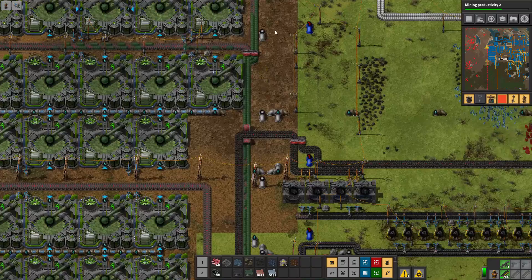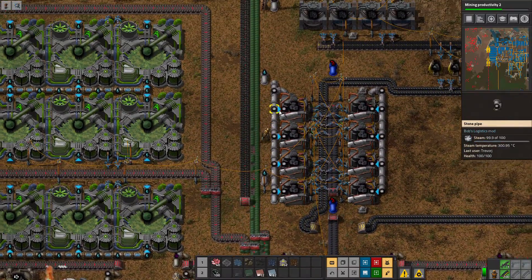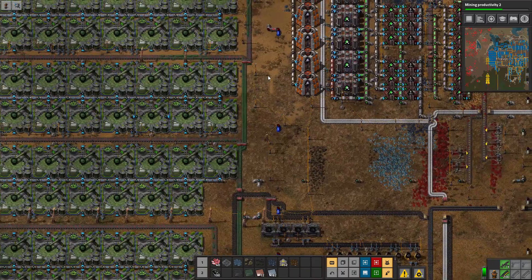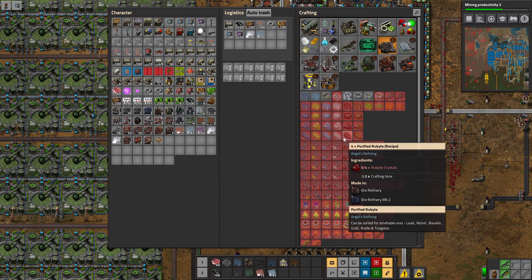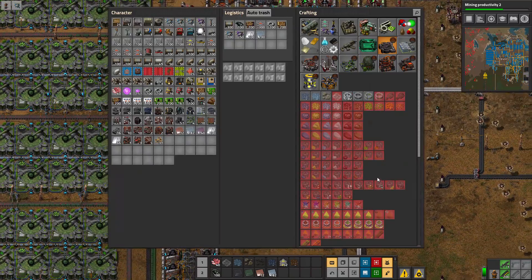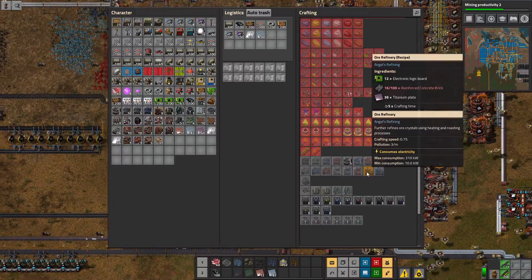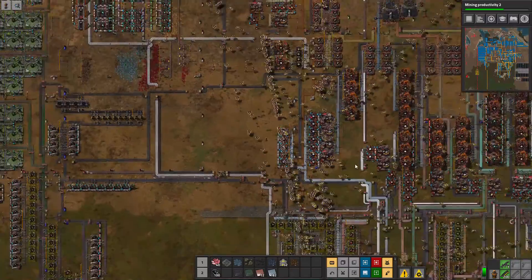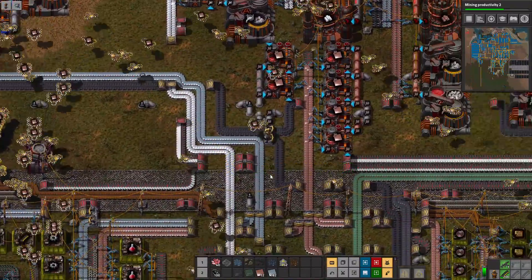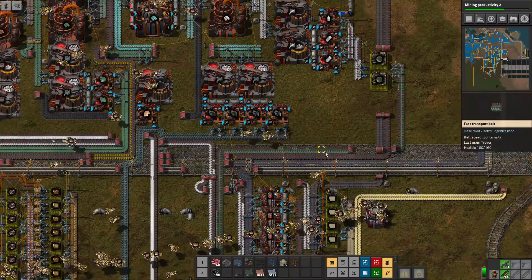Do we need it for something else up here? No, that's just a dead pipe, which we can clean up right now. So in today's episode, I'm hoping to go ahead and get into the purified rubric production so we can start getting tungsten. To do that, we need some more of these ore refineries, which I went ahead and made a couple off camera. Our robots are going in full swing — I told them to get rid of a couple of those chests, just to help clean up the base a little bit.